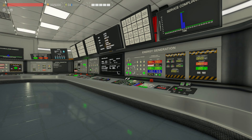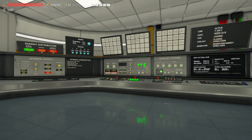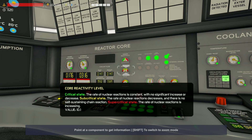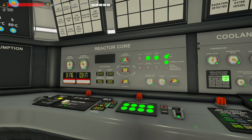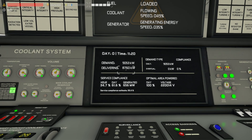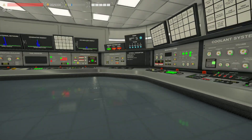G'day YouTubers and welcome back to episode 2 of Nucleare, the nuclear plant facility simulation game that has been really fun and popular over the last few months. First things first, we need to bring up our reactivity as we'll need to get more power to the grid ASAP, because if we drop below 90% it's not going to be good for any objectives.